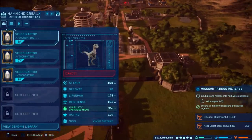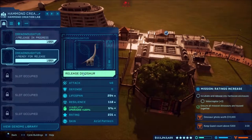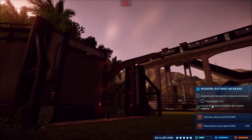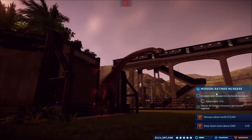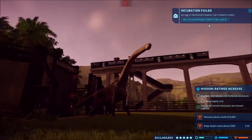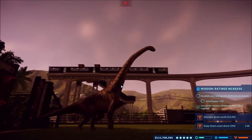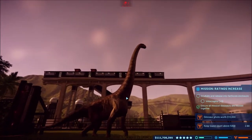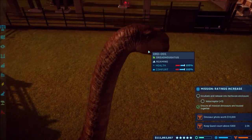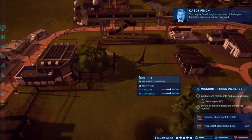Now we just have to wait for the Velociraptors. While we're waiting, let's go ahead and take a look at the Dreadnoughtus — get them released. Look at that big old Dreadnoughtus! Supposedly this is one of the biggest sauropods ever found. It's so big — I'd love to put it next to a Brachiosaurus to compare sizes. It has a neck more like the Mamenchisaurus but fatter, like a tree trunk. And it's got a weird dopey looking face.